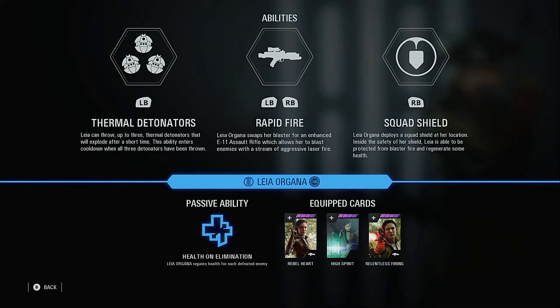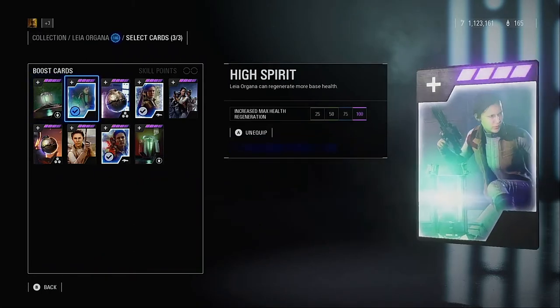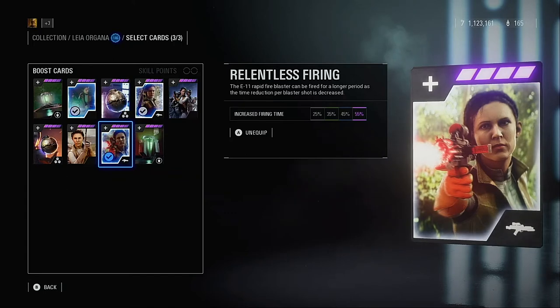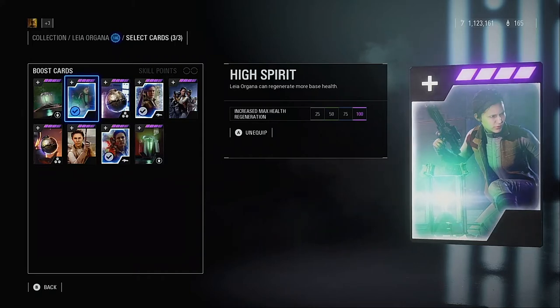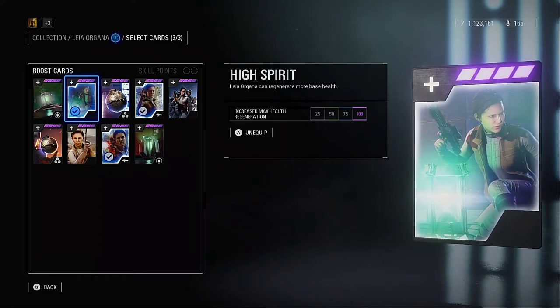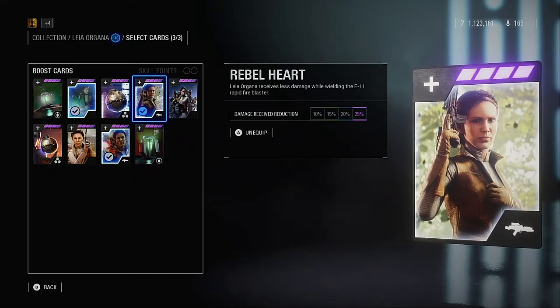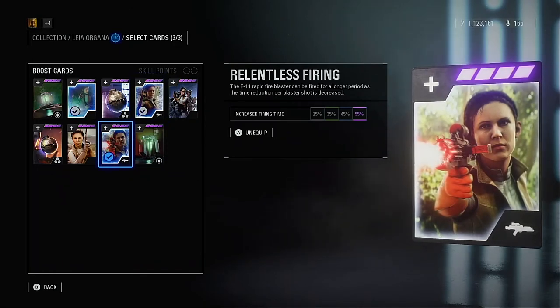Speaking of star cards, let's move into them now. I'm going to start off with the H3V star cards, which I have gone with: High Spirit, Rebel Heart, and Relentless Firing. High Spirit upgrades her health regen from 200 health to 300 health, so she can go down to 350 health before she has permanent damage. Rebel Heart gives her 25% damage reduction while she has the E-11, which gives her more chance of survival with this weapon. And Relentless Firing increases the firing time by 55% — that is massive.